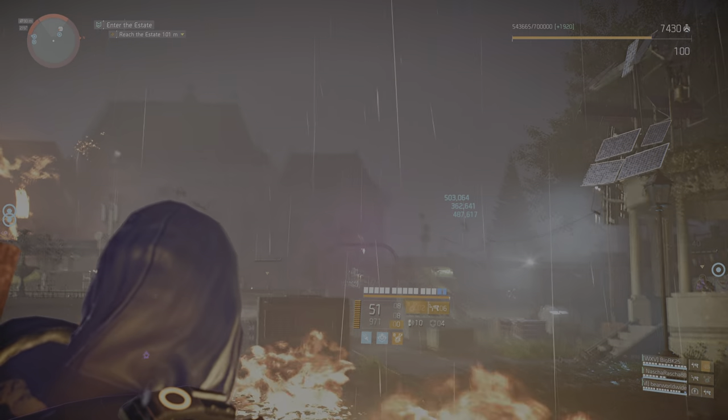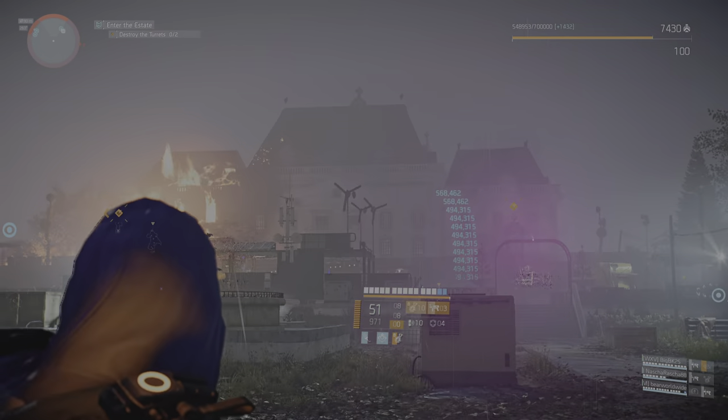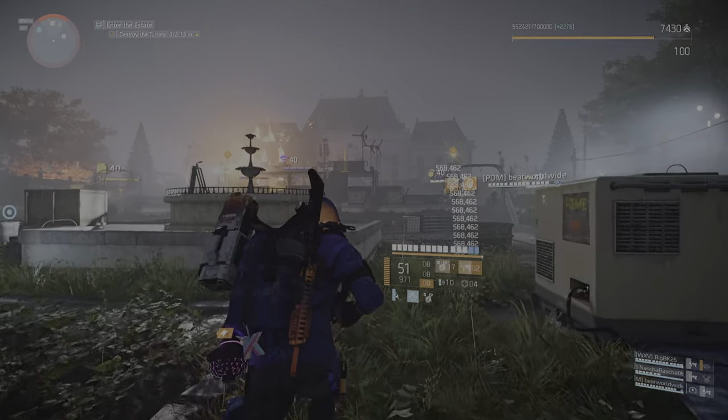How the hell did they transport that thing? Agent, the cleaners have a napalm mortar. I think I know why we lost contact with Barker. If you want to secure the garden, you're going to need to take out that turret.